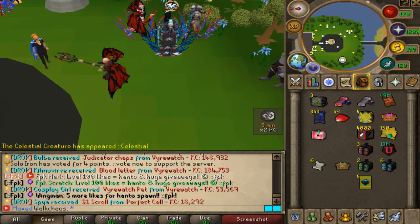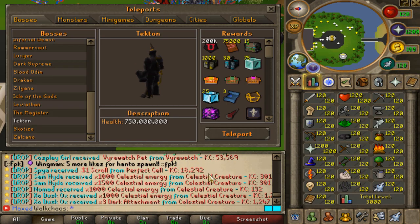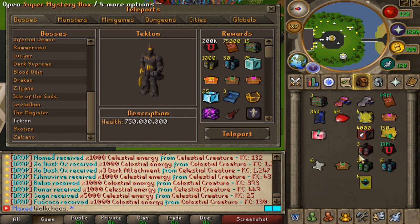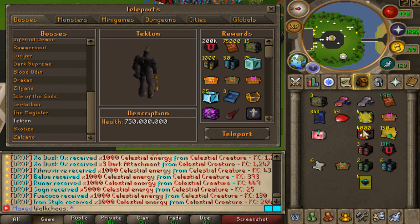The celestial creature was just killed right here, which is a custom zone where you'll be able to grind celestial energy, which you'll be upgrading into some really good items that I'm going to show you later on.